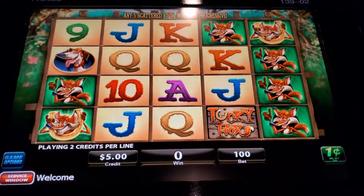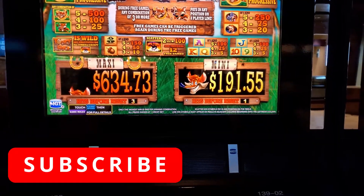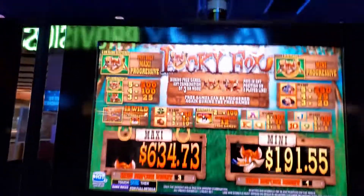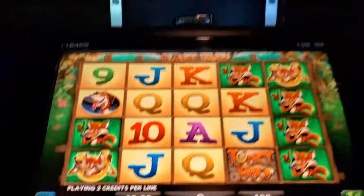Hey folks, we're going to try some Lucky Fox. I've never seen this one before. We've got Mini and Maxi — hits before reset. Six or more, pay the Maxi. Five scatters, pay the Mini. Alright.